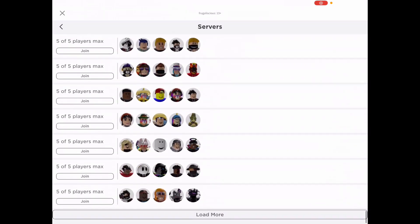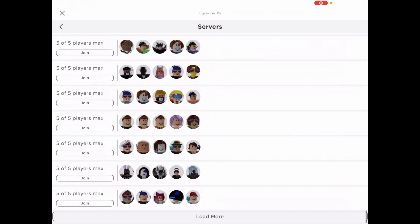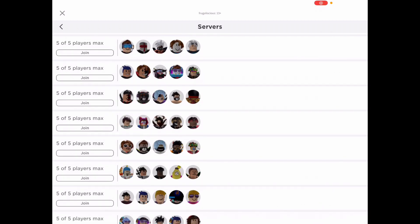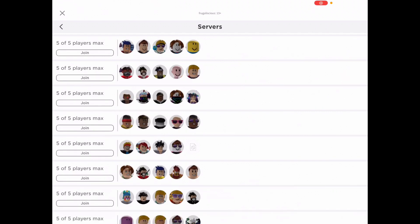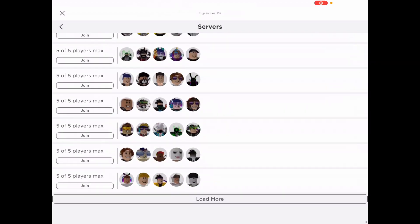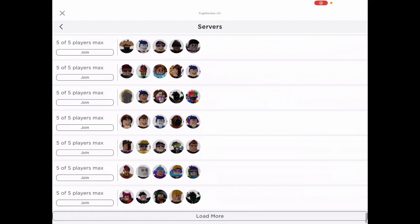Sometimes the code is working but it doesn't show anything, but your spin number is going up. So make sure you watch your spin number before you type in the exclamation point — that way you know if your code works or not. If nothing happens, that means the code has expired, and unfortunately we have no control over that.